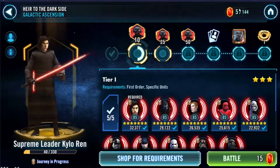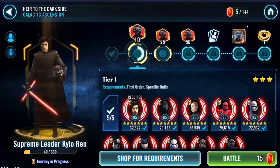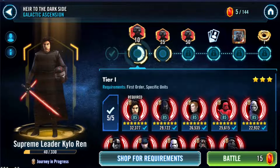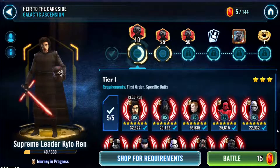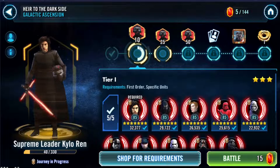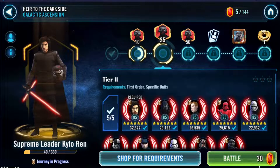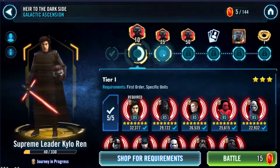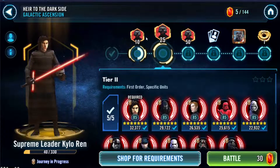For the SLKR event, you need to collect energy from any dark side node. It's quite slow to collect. We're halfway through the first tier — you need to complete it 8 times at 15 energy per round, giving 40 shards total from that tier. Then the second round requires 4 completions costing 30 energy each, so 120 total, giving 25 shards per completion.